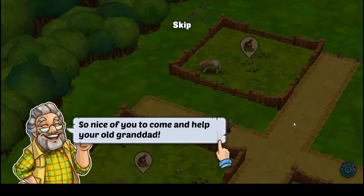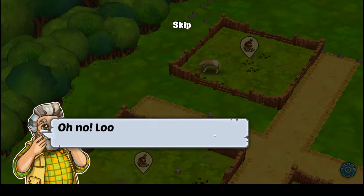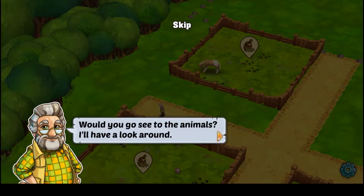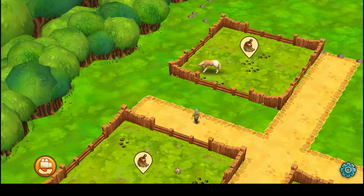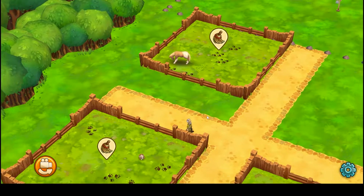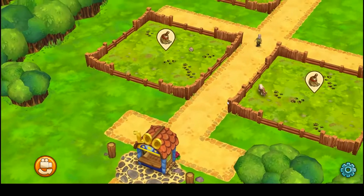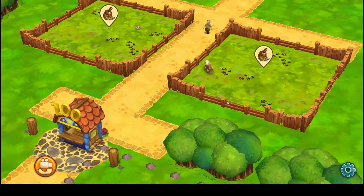In-game, Grandad says: 'It's so nice of you to come and help your old granddad. Oh no, look at it — everything's in shambles. Would you go see the animals? Have a look around.' So you use the typical WASD controls. Here's your zoo. This is really cute.